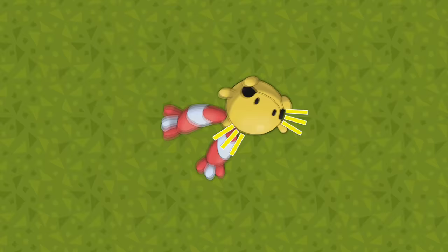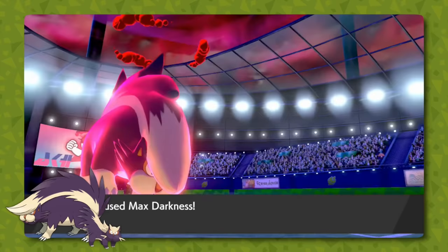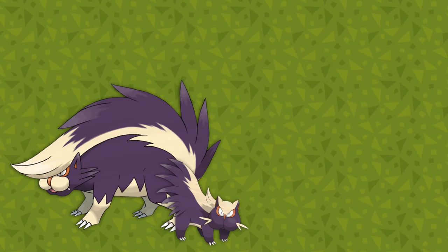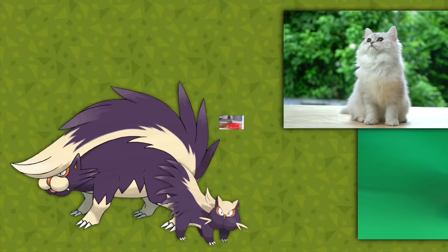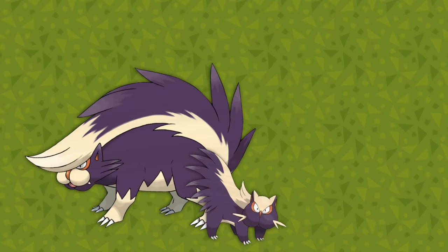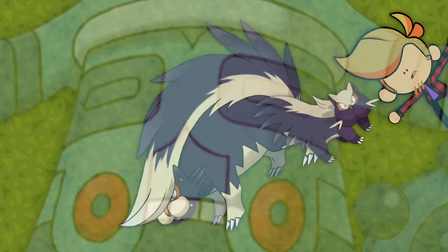Stunky and Skuntank are clearly skunks, likely hog-nosed skunks, which are known for shooting foul-smelling juice out of their butts. In Pokémon that's a bit too crude, so Skuntank shoots it forward out of the tip of its tail — like a tank. Its up-and-forward-facing tail also resembles a mohawk or pompadour, both hairstyles associated with punks and delinquents. They each also have a bit of a cat face — as baby skunks are also called kittens. Or maybe the face looking like a cat is a side effect of them making its face cheeks resemble butt cheeks, since its cry has a fart sound effect.